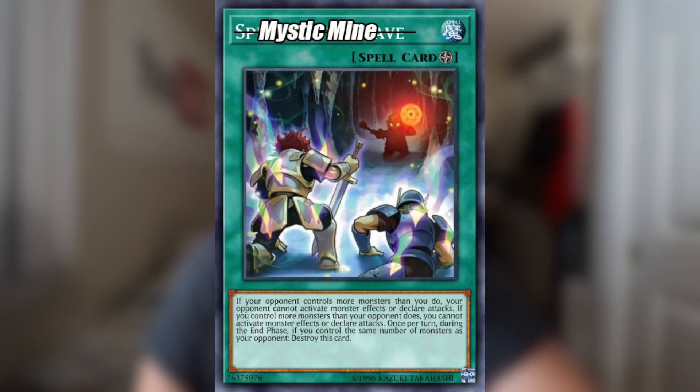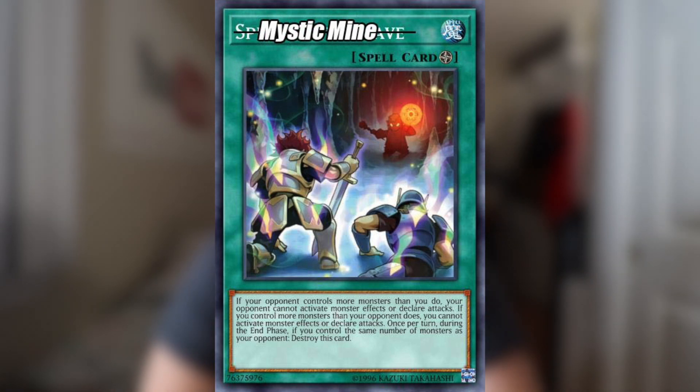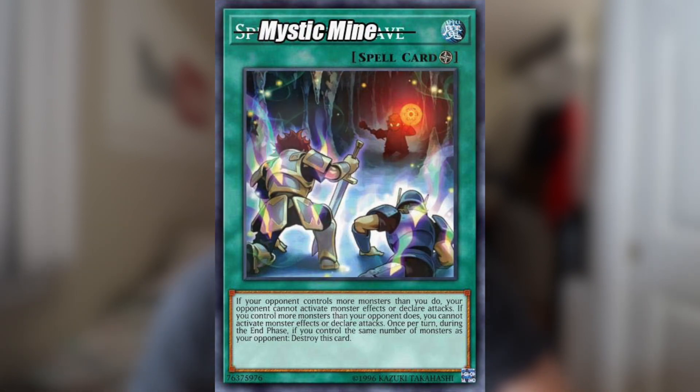Let me explain what Mystic Mind does real quick. It's a field spell that reads: if your opponent controls more monsters than you do, your opponent cannot attack or activate monster effects. If you control more monsters than your opponent, you cannot activate monster effects or declare an attack. And once per turn during the end phase, if you and your opponent control the same number of monsters, destroy this card. So just a quick note: if both players control zero monsters, Mystic Mind will get destroyed.